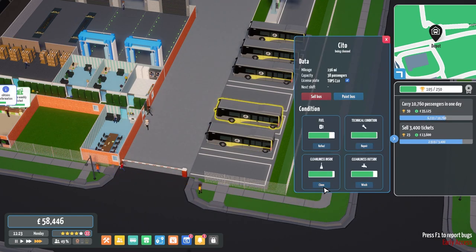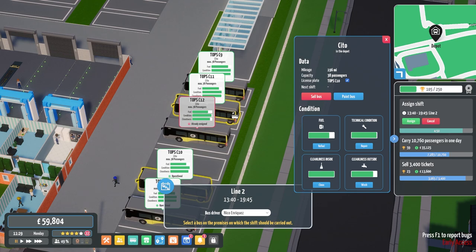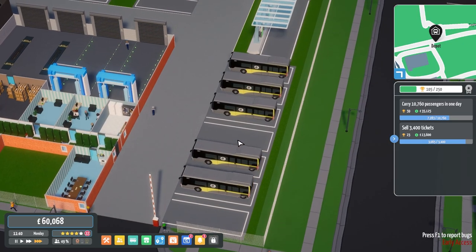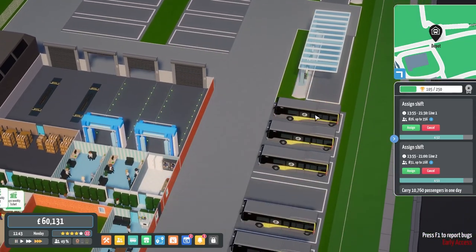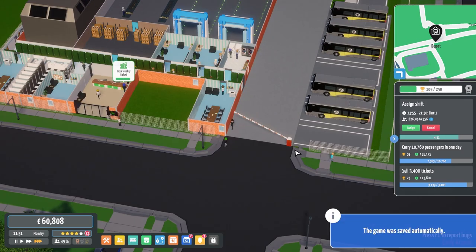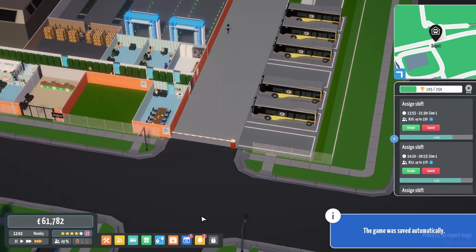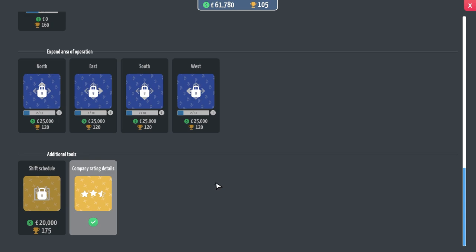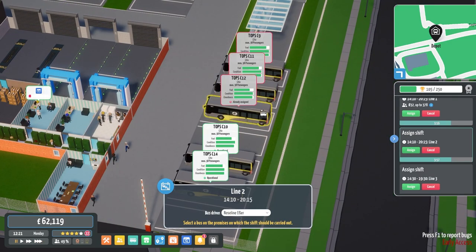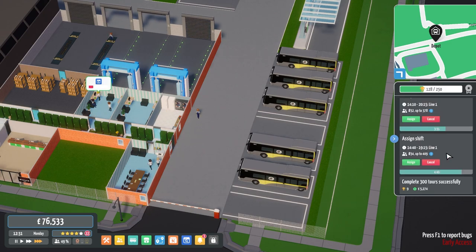Are you already back? Yeah, you're already back so you can get cleaned. We have a Line 1 up here that needs doing, a Line 2 — why did you not get cleaned? Another Line 1 which we can't assign at the moment, assign a Line 2. We need two Line 1s to come back so I can assign them. We have more research we can do — fuel and bus wear and tear, we'll do that.